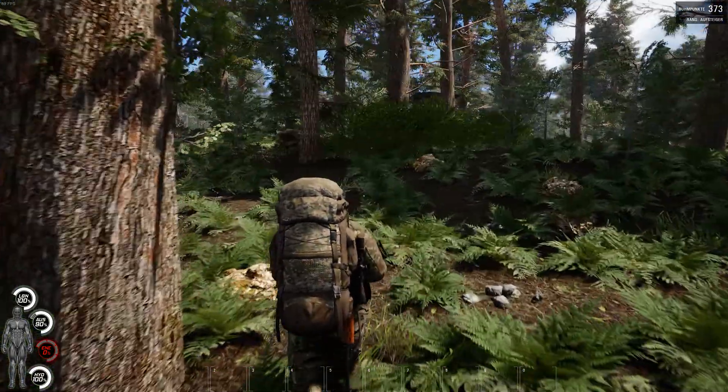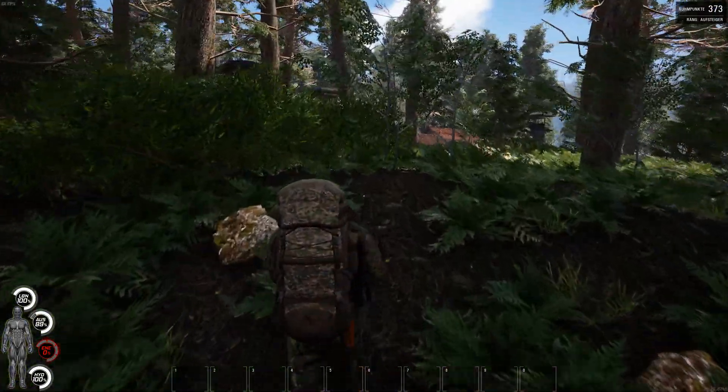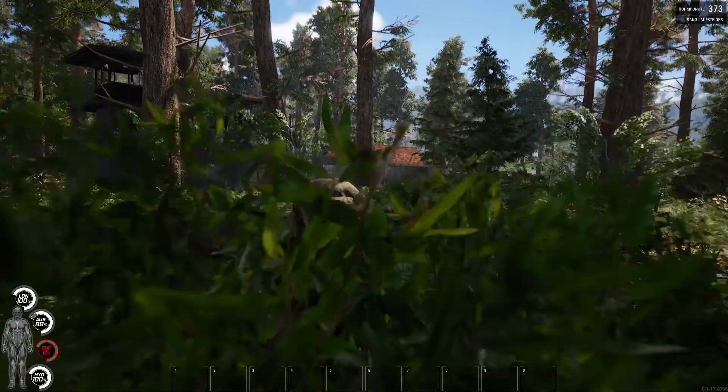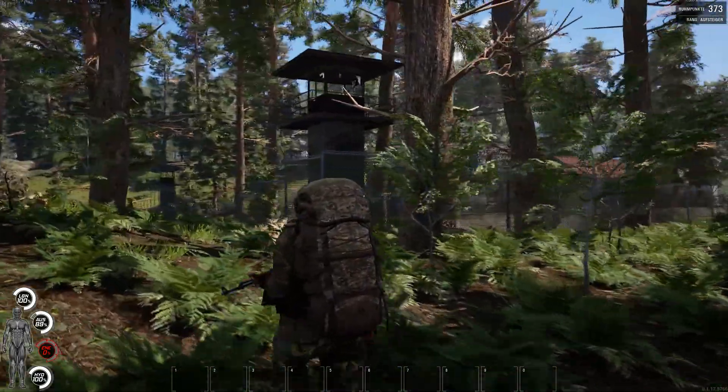This bunker is a bit tricky. I basically start from the west side of the bunker. You have here in front of you a compound, where behind this compound is the main entrance, as also the door on the upper side.